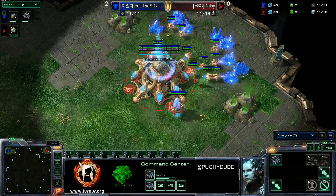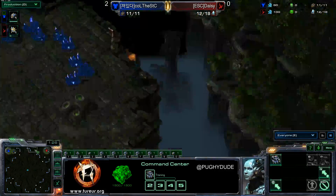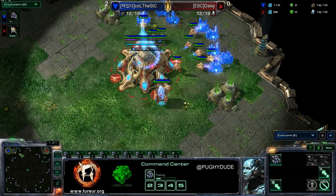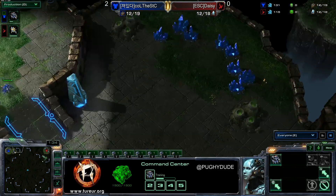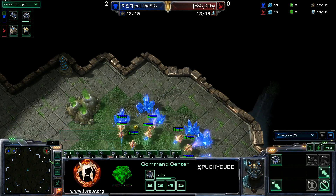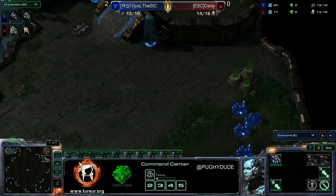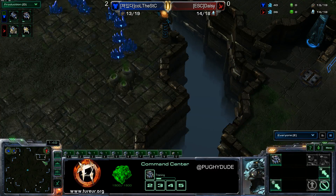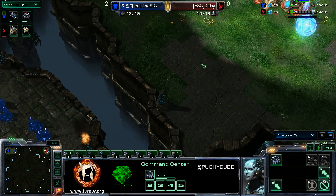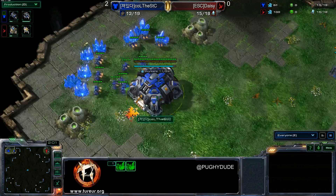So I wonder what will happen. Like I said, this is quite a big map. They're close by air — near enough — and I guess that's close by ground as well. We can see a lot of aggression come out from here. It's not going to be as effective drop play, I don't think, to get between the main and natural like we saw from him the last couple of games. So that could be good. Of course, getting from this base to the main will be very annoying for Daisy to deal with if that is what the STC is going for.